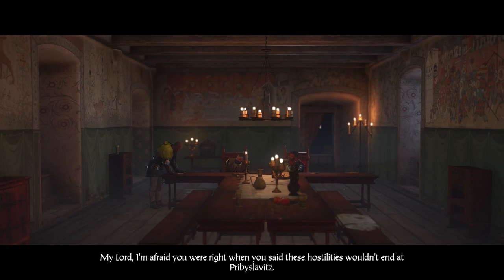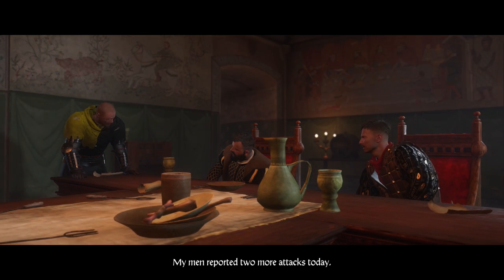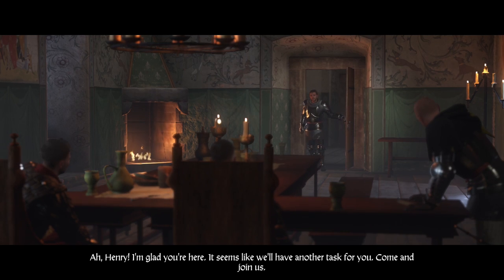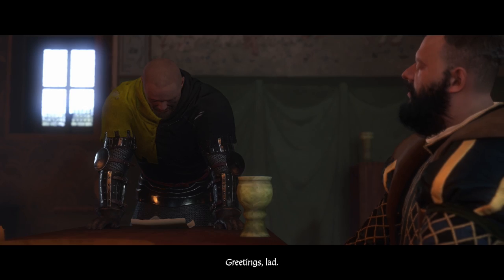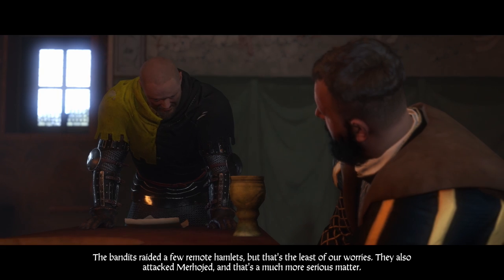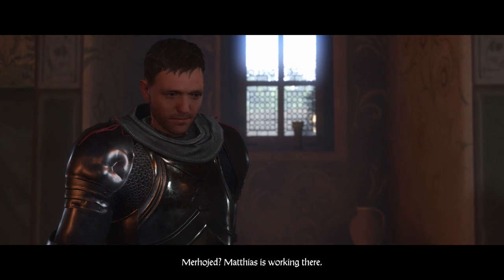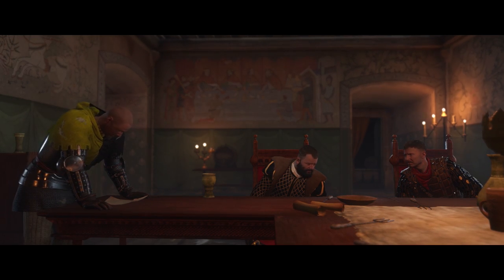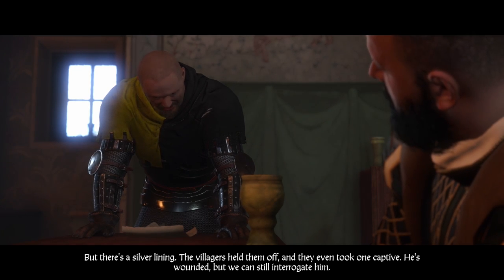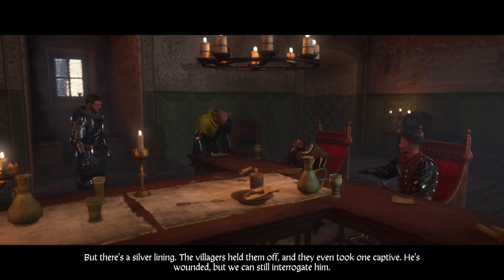Goes to the hall in the upper castle. My lord, I'm afraid you were right when you said these hostilities wouldn't end at Pribislavitz. It seems like we'll have another task for you, Henry. The bandits raided a few remote hamlets, but that's the least of our worries. They also attacked Merhoyed - and that's a much more serious matter. Matias is working there. They attacked right after the battle in Pribislavitz - the bastards are probably trying to prove they're still strong. But the villagers held them off, and they even took one captive. He's wounded, but we can still interrogate him.